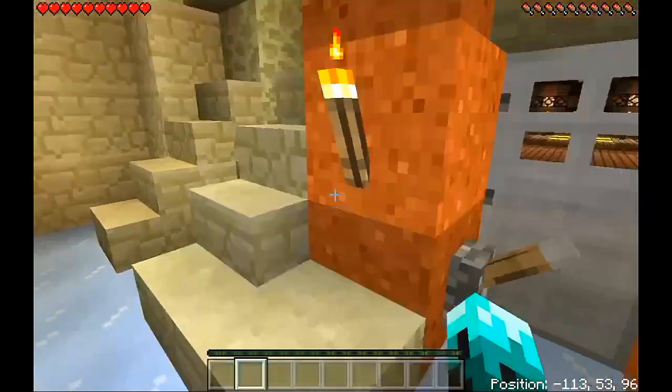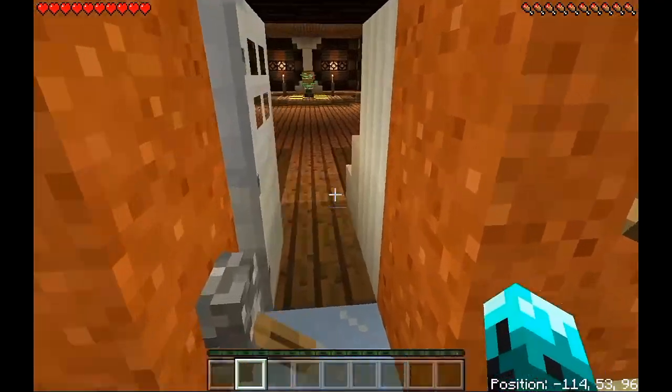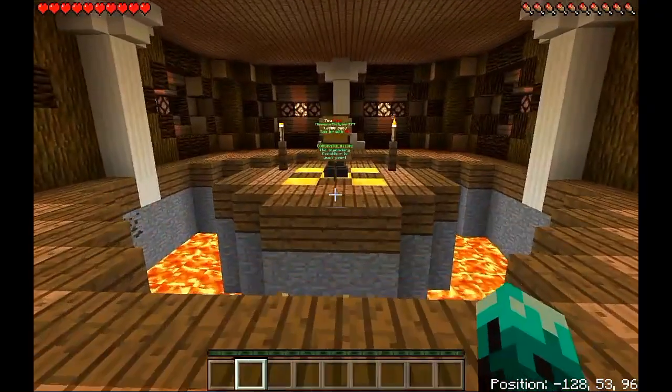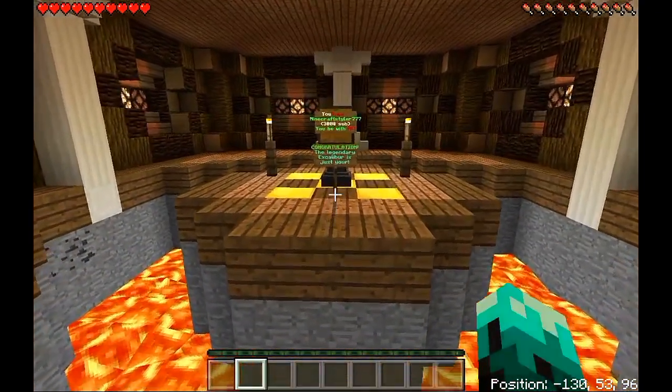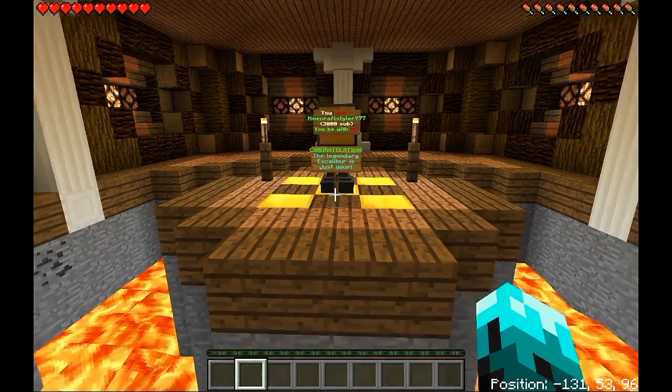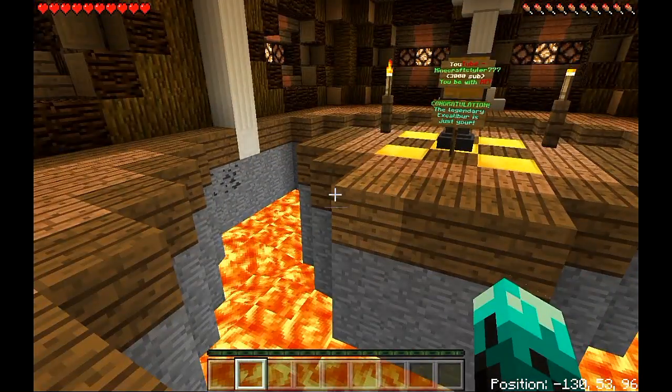I think I'm supposed to get a full set of armor — I think that's what I was supposed to do, because there's been one piece of armor in all of them. Did I make it? What is this room? What does that say? Congratulations. Legendary Excalibur is just yours.